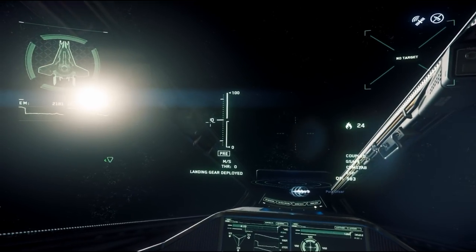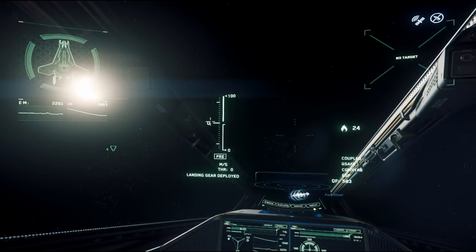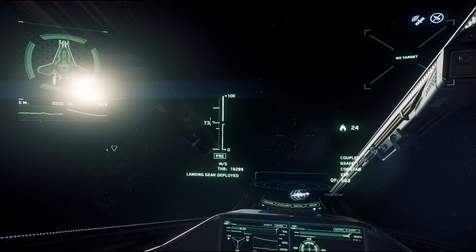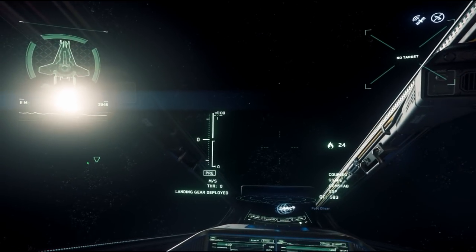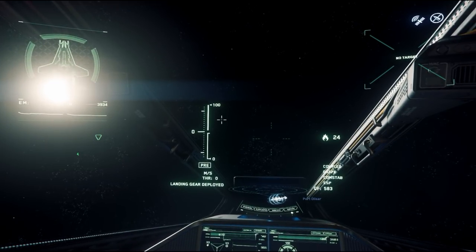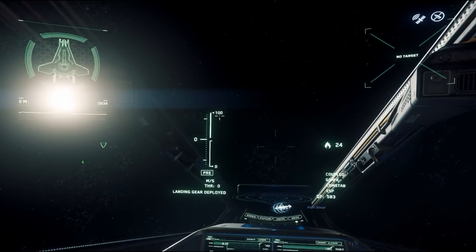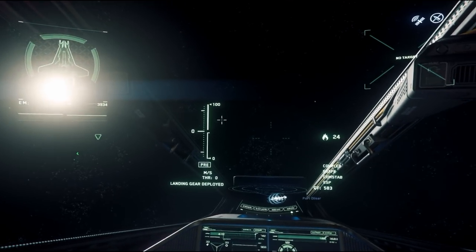On the HUD, your current speed is displayed here — I'm at zero right now, and once I give it throttle that number climbs. This number is your hydrogen fuel. If that dips too low, you'll crash if you're in atmosphere, or just stop moving in space. Make sure to keep an eye on your fuel — it will recharge on its own to a certain extent, but heavy afterburning will drain it faster than it recovers.